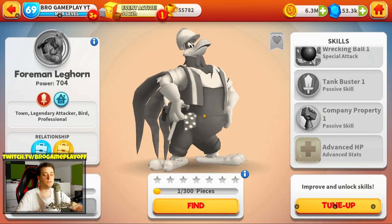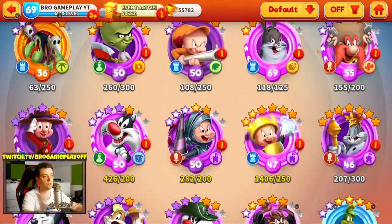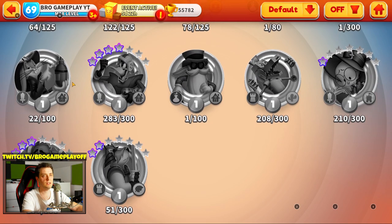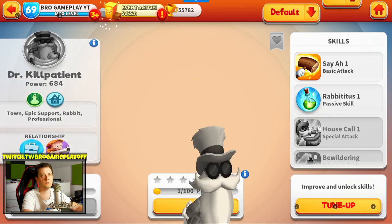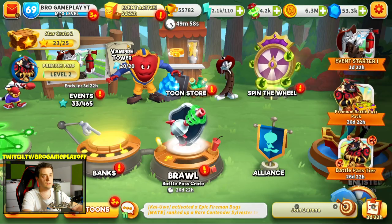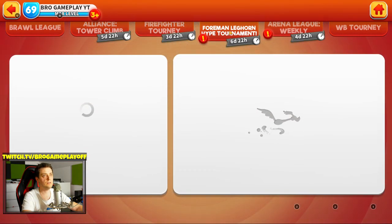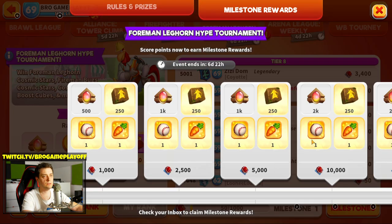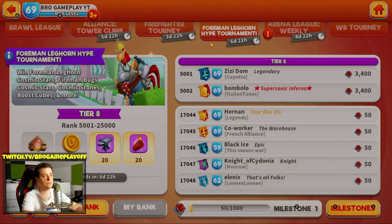As you can see, this toon is very nice and I want to unlock it. I want to unlock all these toons. This is a legendary Foghorn we can unlock in the tournament. Let's go to the tournament — Firefighter Foreman Leghorn, as you can see. We can get this from the tournament here.